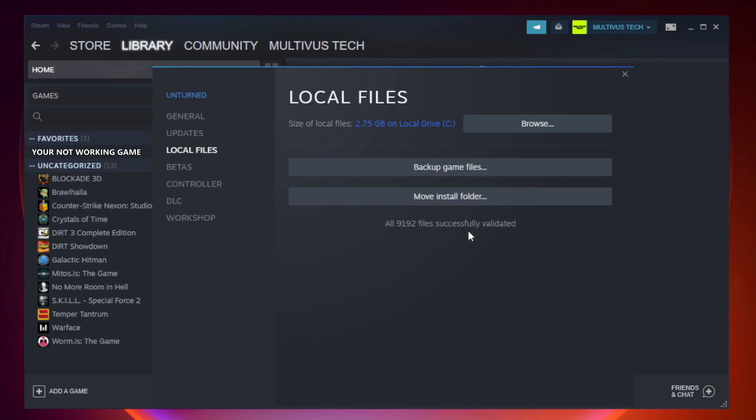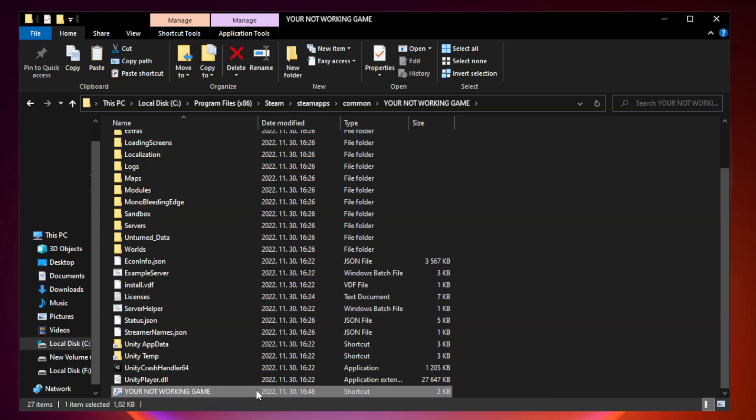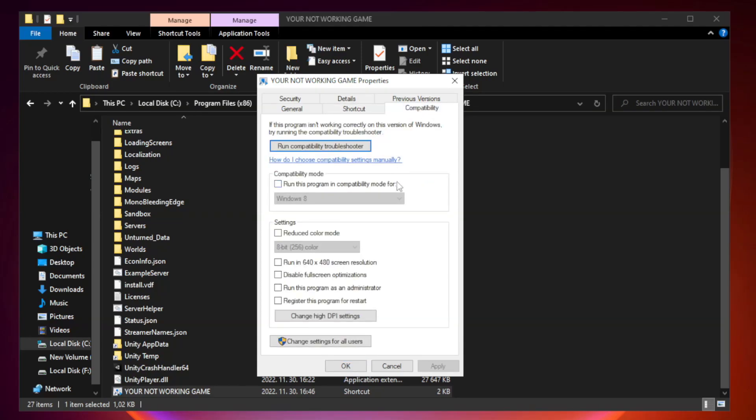After complete, click Browse. Right-click your not working game application and click Properties. Click Compatibility. Check Run this program in Compatibility mode. Try Windows 7 and Windows 8.